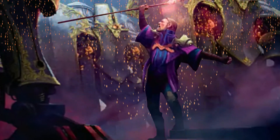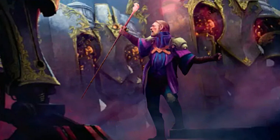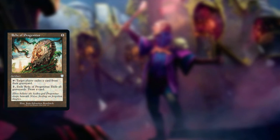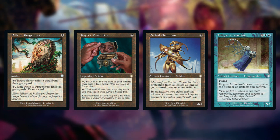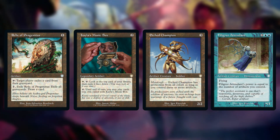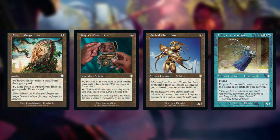There are a few artifacts and other cards that just don't do it for me in this deck that I've removed to make room for better cards. These are Relic of Progenitus, Kayla's Music Box, Etch Champion, and Filigree Attendant. I don't like that Relic of Progenitus exiles our graveyard. Kayla's Music Box is just a bit too slow of a draw engine for a three-colour deck, and Filigree Attendant and Etch Champion are just fine but we have better creatures to play.